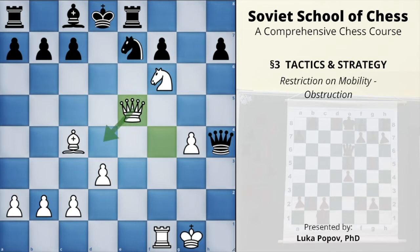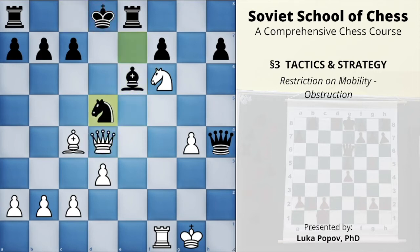After d takes e5, queen takes e5, and the threat is queen d4 check — it's mate after the bishop blocks because the knight is covering the square. That's the threat. Black played bishop takes g4, seeing this threat and hoping to create an escape square for the king. Before continuing, I'll tell you the correct defense: bishop e6. After queen d4 check, knight can block with knight to d5, and now this knight is attacked twice, so bishop takes knight is logical.